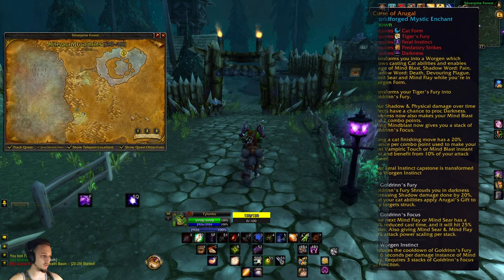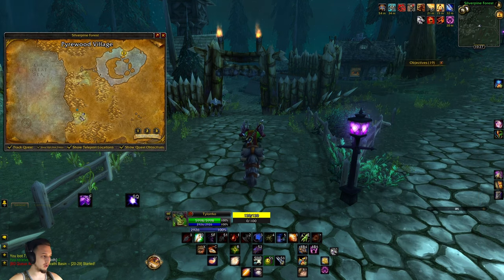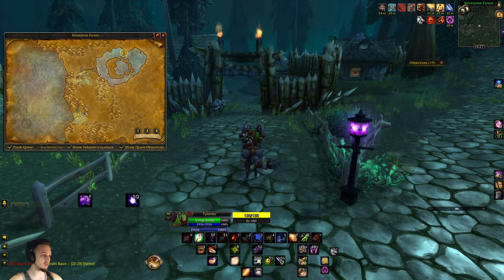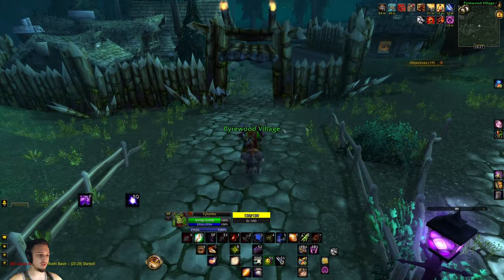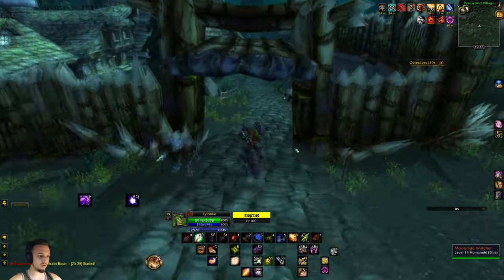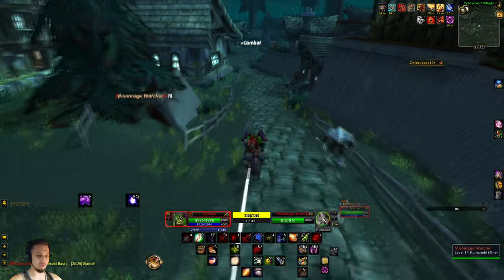First you're going to want to come down here to this pirate wood village - this is in the Silver Pine Forest right at the bottom. The easiest way to get here is to fly over to this flight master if you're Horde and then just run down right through here. It's right beneath Shadowfang Keep, and there's also one inside Shadowfang Keep that's a lesser version, but this one is the legendary version. Do be careful, there are some elites here, but as long as you're around their level you should be able to take them out pretty easily.